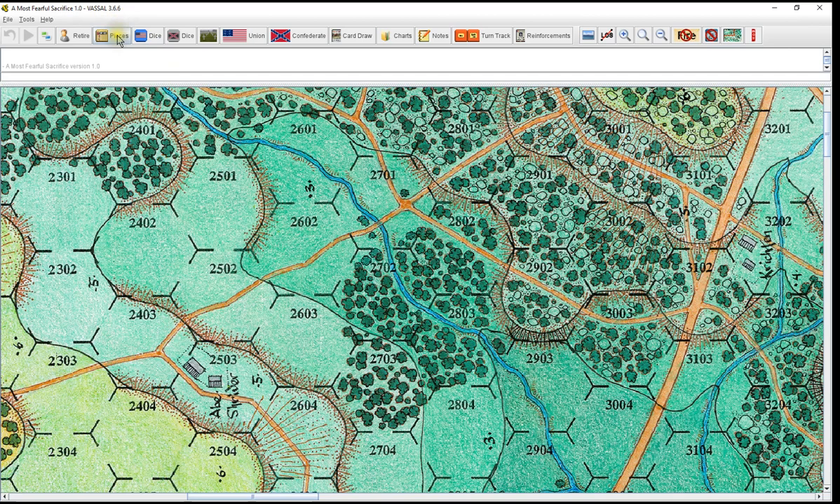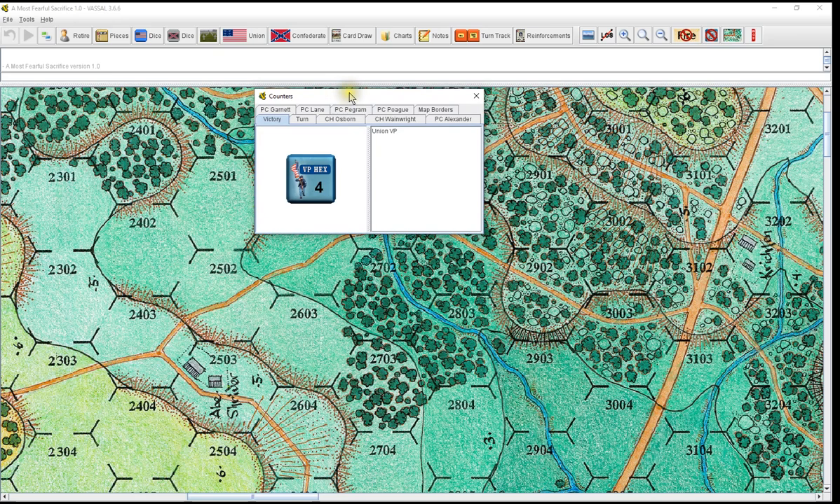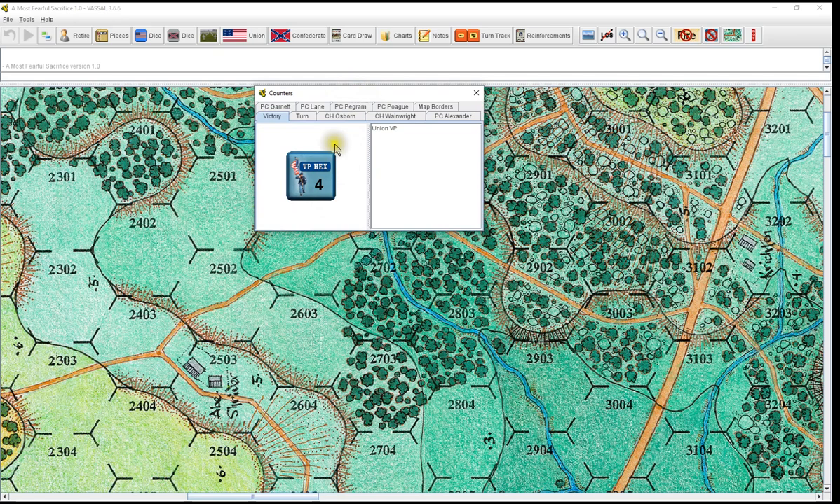Pieces. VPs — I don't have a whole lot in the Game Piece palette. Most of them I have available through menus and on the command map, and we'll get to that in a little bit. I do have the VPs in here. When you bring them out, once you're done selecting them, they will not move unless you hit the Shift key and select them. I also have the ability to select the VP value — it'll default at 1. Once you place it, they're not going to move unless you hit the Shift key. And then if it gets taken over by the other side, you shift it and hit Swap, and it'll put the Confederate side there.